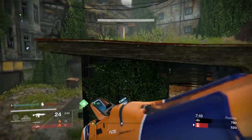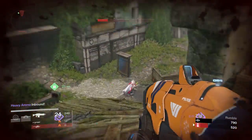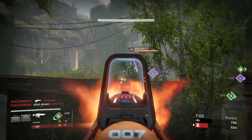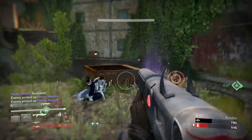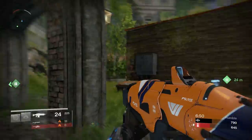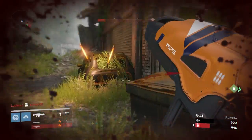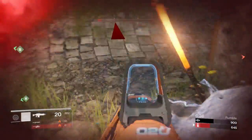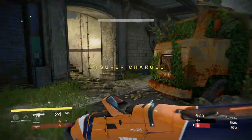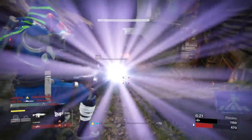This is stupid. I'm basically trying to fight a bunch of people that are just hiding in a corner because they want to get the sword kill. Come back, you stupid sword person! There we go — I just wanted to get rid of his heavy ammo, that's all. I just wanted him to not have heavy because he's trying to do the sword thing. Can I have a one-on-one, please, without having to worry about a hundred other people? Guys, I'm not having fun. I don't like being hunted by a bunch of people with swords.